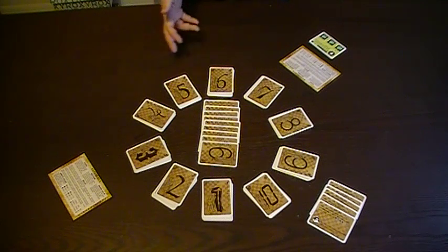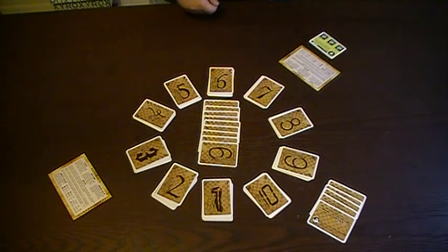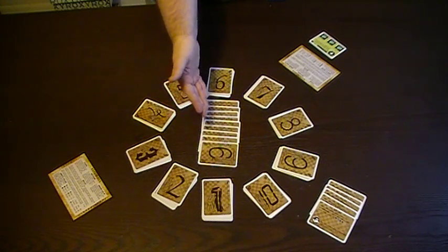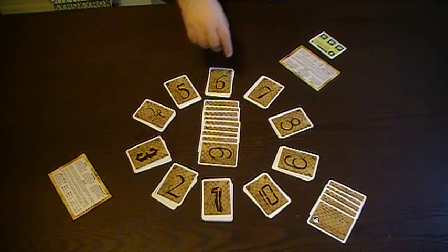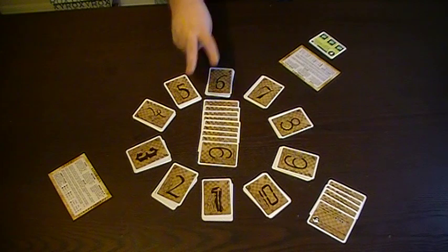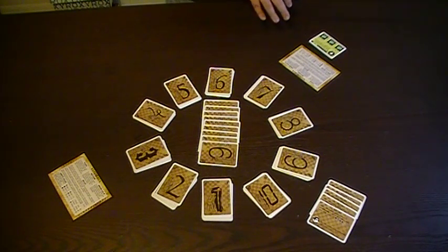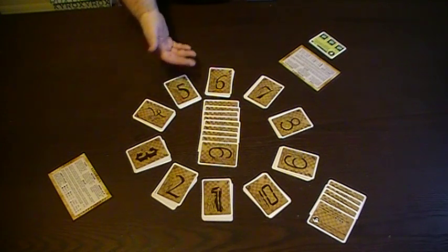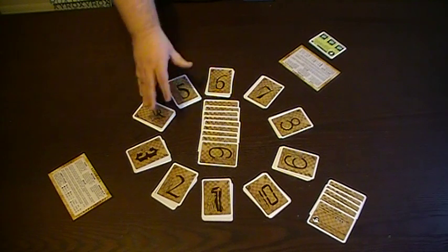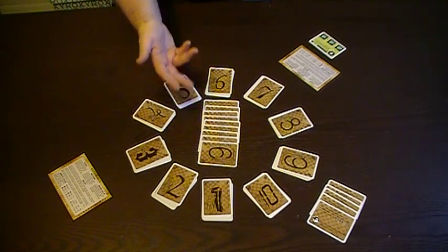The achieve action is essentially how you win the game. Throughout the game, you'll have the opportunity to score a card, and whenever a card is scored, it's tucked underneath your player card under the section that says score — its value showing is how many points it's worth. Age one cards are worth one point, age two cards are worth two points, et cetera. When you choose to achieve, you may select an achievement from the center of the table and tuck it under your achievement side of your player card, as long as you meet two requirements: you must have a card of at least that value on your board, and you must have a number of points in your score pile equal to five times the value of the achievement. These are conveniently marked on the sides of the achievement cards.